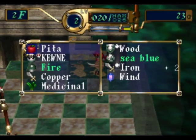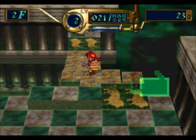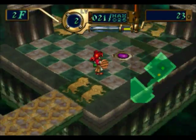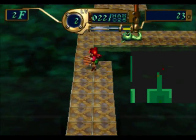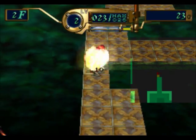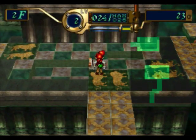This is a wind crystal. The wind crystal can be used to return to town. Without a wind crystal you will be unable to leave the tower, so make sure you have one on hand just in case you get into a pinch.